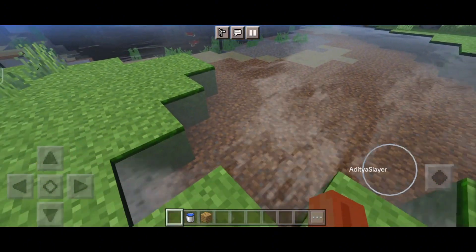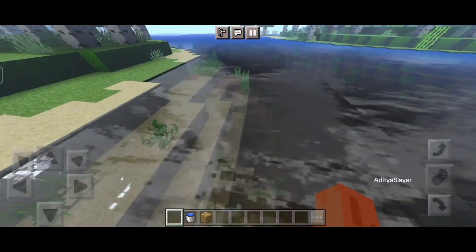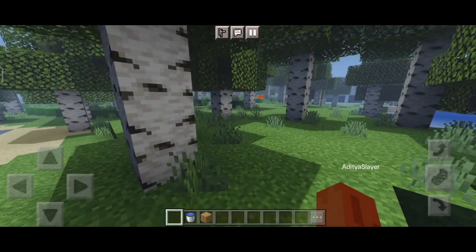Another standout feature of this shader is the dynamic weather effects. Rainstorms look incredibly realistic, with raindrops splashing on the ground and lightning illuminating the sky. It adds a whole new layer of atmosphere to the game, making each play session feel fresh and exciting.